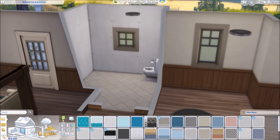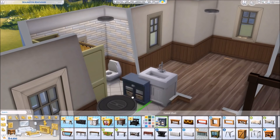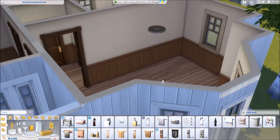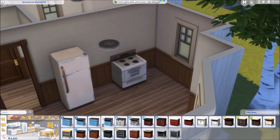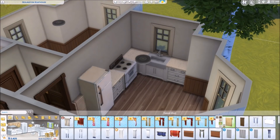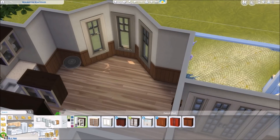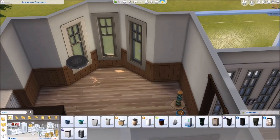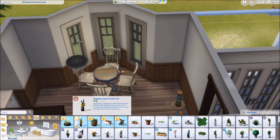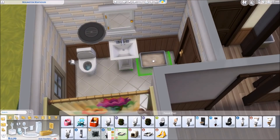This house is one bedroom and one bathroom. I really wanted to create a two-bedroom house but quickly realized I wouldn't have the money for that. I wanted an office space because she's a creative sim — I want her to start painting, do some writing, photography, and have a room to collect skill items. But there wasn't the money for it. Eventually I'd want to turn that extra room into a nursery, but at that point we'll probably have to add a second story or build a new house.